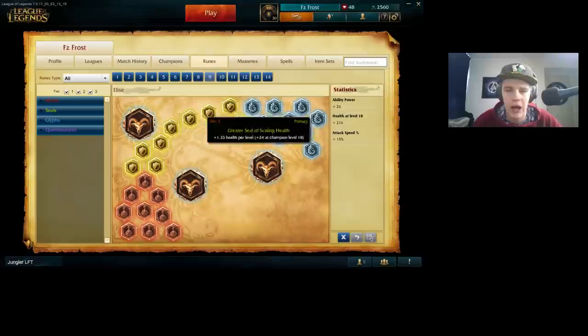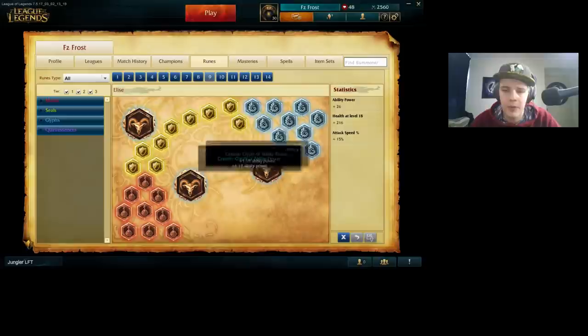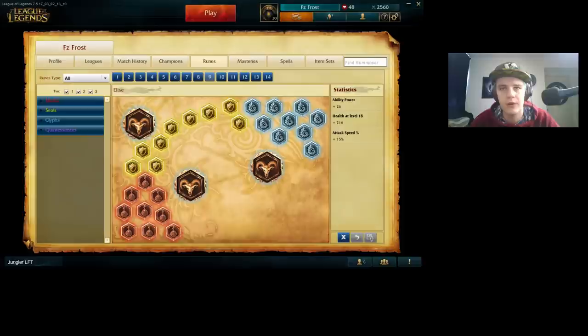Flat AP is just to increase my early game power. It helps you with your jungle clear and it helps you with early ganking, which is very important on Elise. So getting that 26 AP is very useful. If you want, you could also replace the glyphs with scaling CDR glyphs to get your cooldowns back faster, which could be good in certain situations — that's completely up to you.